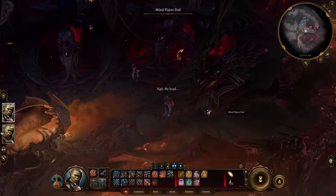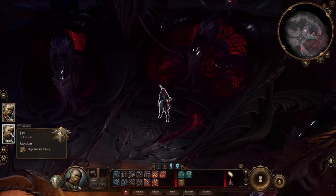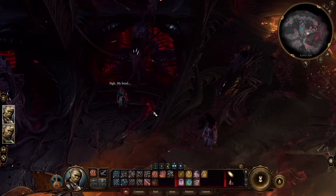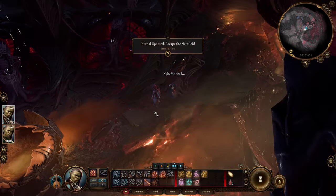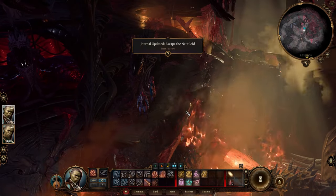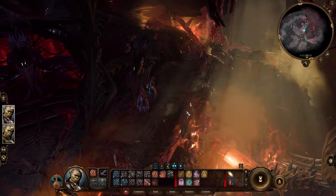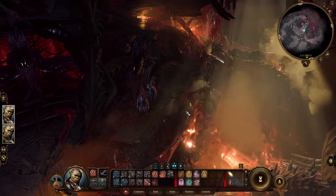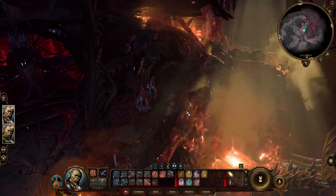And that's pretty much how it goes — you just have to go through and talk to them to continue. That's how you get a custom party in Baldur's Gate 3. If you want to see this in action in a full playthrough, click the video in the top right — it's going to be the new series I'm starting on the channel. If you found this useful, make sure to subscribe and I'll see you guys in future Baldur's Gate videos.